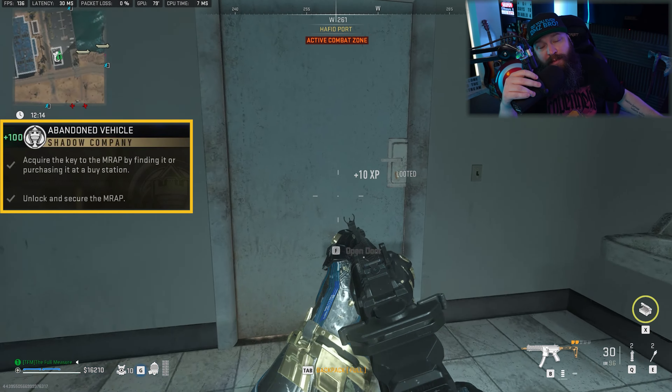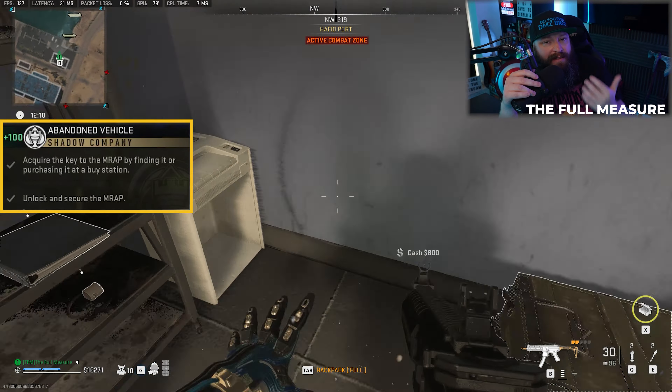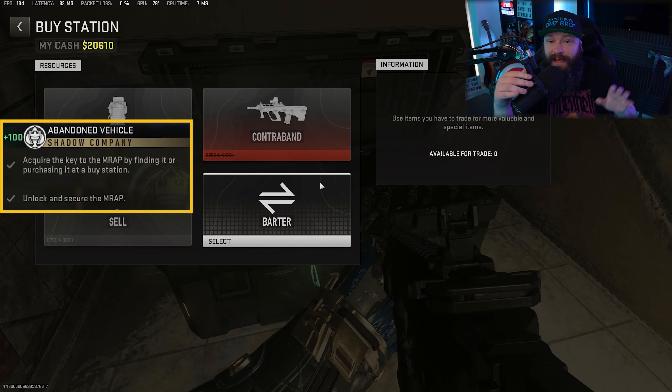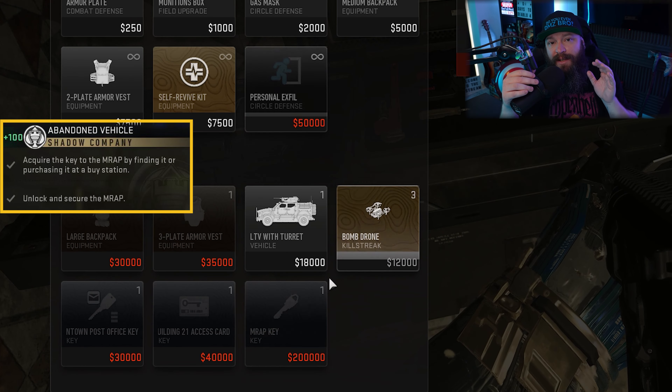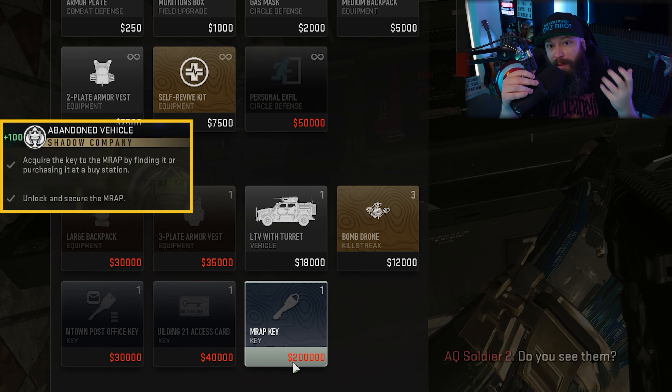Luckily there's a second way to accomplish the first part of this mission: you can actually buy the key from a buy station. The only catch is it has a huge price tag — 200k is how much it costs to buy this key.